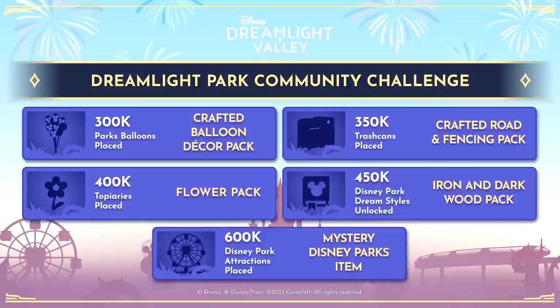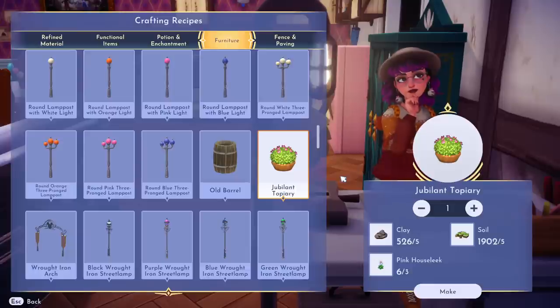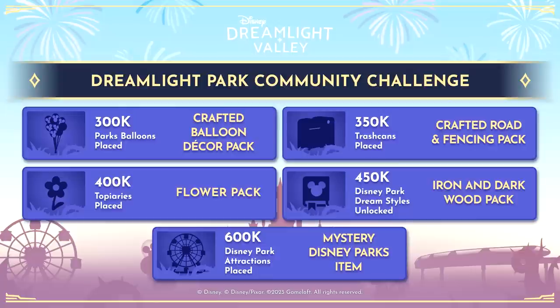At 400,000 topiaries — you can use either the dreamlight figment topiary from the star path or the jubilant topiary which you can actually make at your crafting table — we will unlock a flower pack.